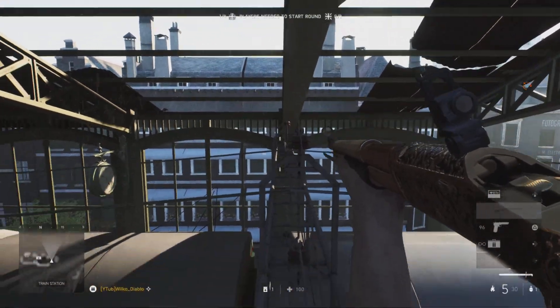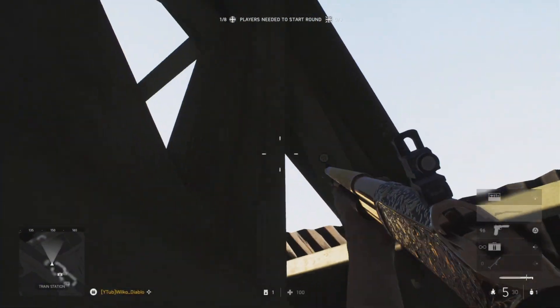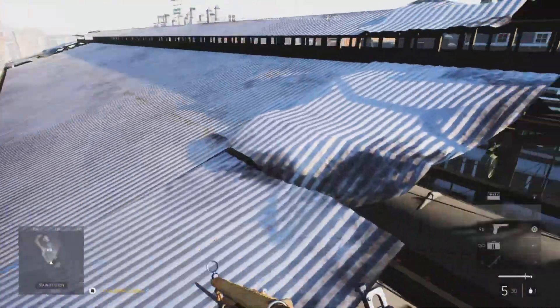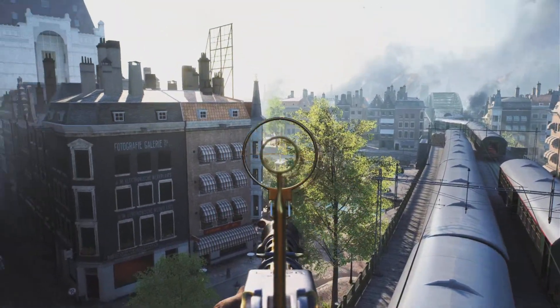But once you are up, you do have the freedom to explore around the entirety of the top of the roof. You can have a better, higher view across the entirety of the map, which allows you to see down and over the top of a lot of different pieces of cover. So any enemies hiding behind cover that you couldn't kill previously from the normal level of the bridge, you now can.